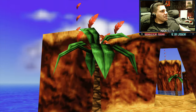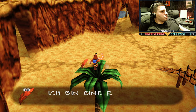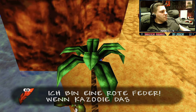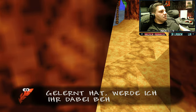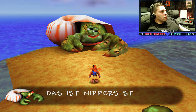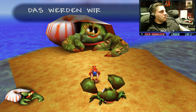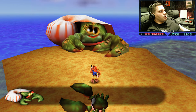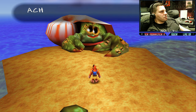Ihr könnt hier schön an den Palmen hochklettern. Hier gibt es viele Sachen. Diese roten Federn – was man damit machen kann, hat was mit den Moves hier zu tun. 'Ich bin eine rote Fee – wenn Kazooie fliegen gelernt hat, werde ich dabei helfen.' Das ist der Typ, den müsst ihr erst mal aufs Maul hauen. 'Das ist Lippers Strand – an mir kommt ihr nicht vorbei.'